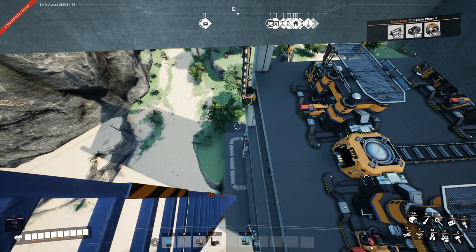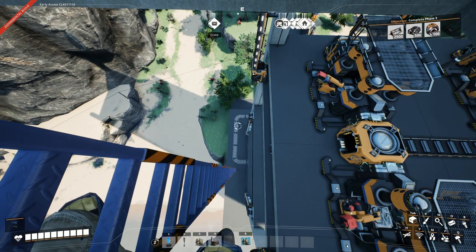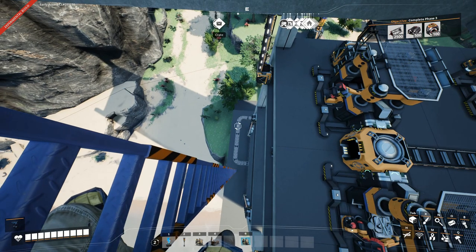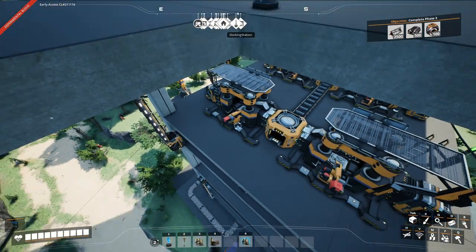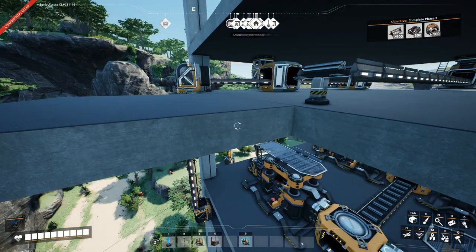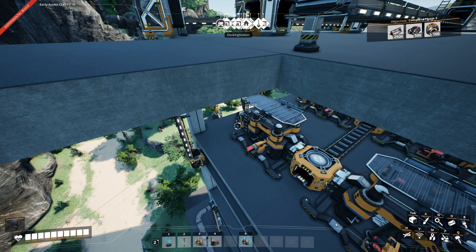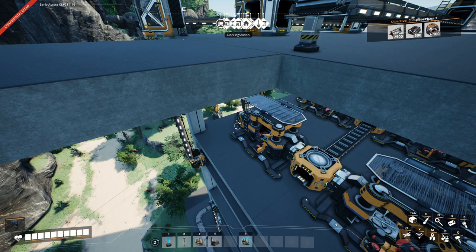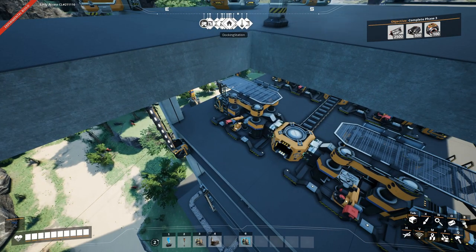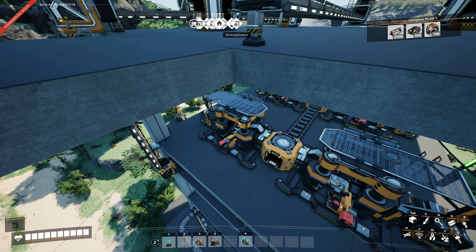Unlike normal factory construction where I recommend setting everything up before connecting belts, for a tower facility I recommend building from the ground floor up. I already have the ore coming in, the first floor smelters working and transporting ingots above, and the output from the first iron rod production up and running. By doing so, you can just make sure you're connecting everything up correctly, and it's also very satisfying to see your factory slowly come to life as you build.